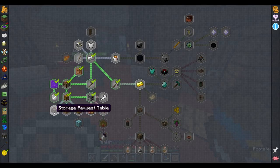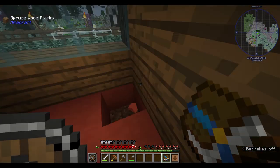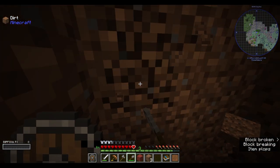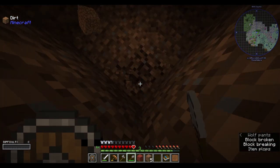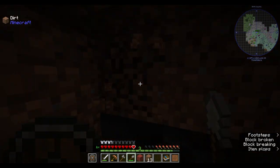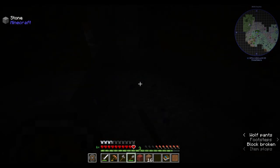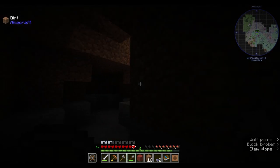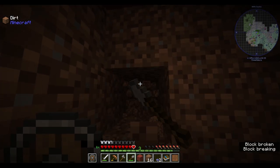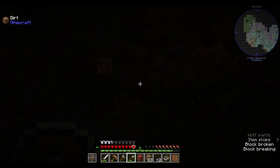We're gonna be doing this storage request table. We need all those items: link cables and cables. I still don't know if I have all the materials required — we'll figure that out soon. Let me make this pretty tall. Oh no, there's a cave here — that's not optimal. Oh, that's fancy glowing mushrooms, awesome! But that also means I'm gonna need some torches. Okay, I'm just gonna speed this up.